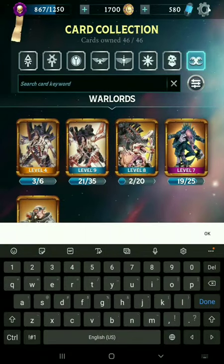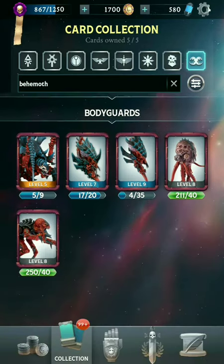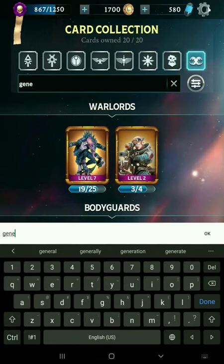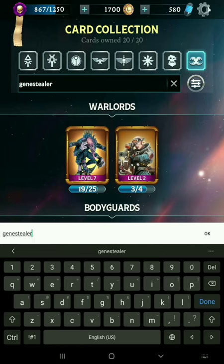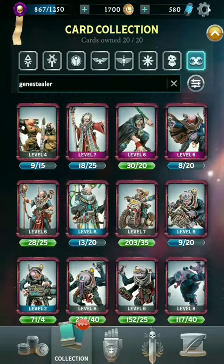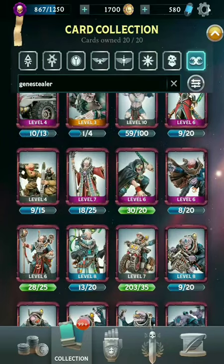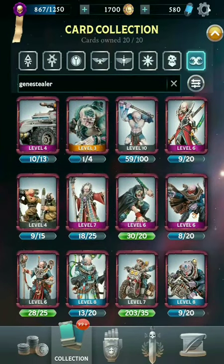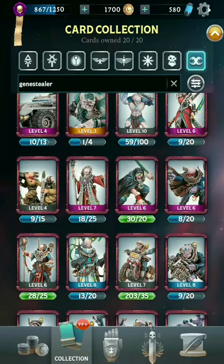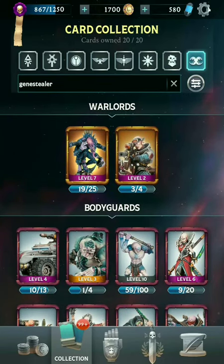There's also Hivefleet Behemoth, but that one does not have nearly as many cards — just five Tyranids in there. And then we've got our Genestealer Cults. Two Warlords and a whole lot of cards, many of which are very cheap Fodder and infantry units. They don't have much in the way of heavy support or vehicles. You could make a deck full of Genestealer Cults, but it's not going to be all that strong without the support of the actual Tyranids.